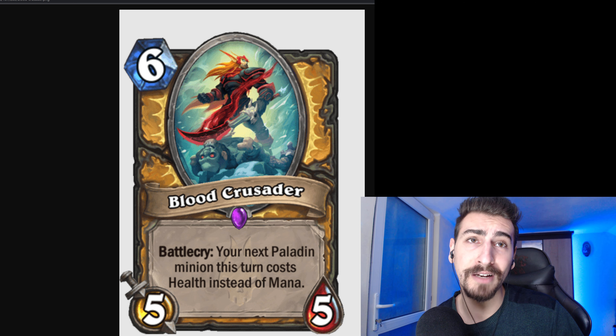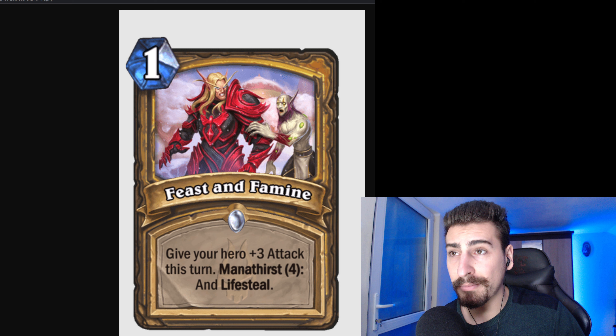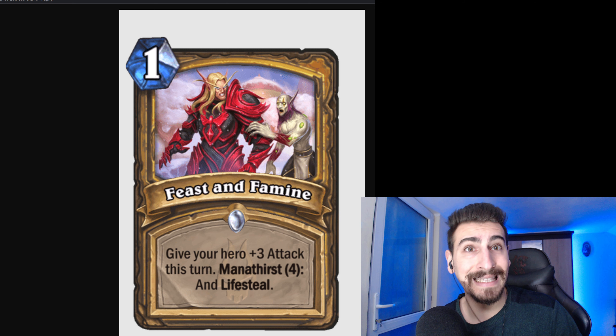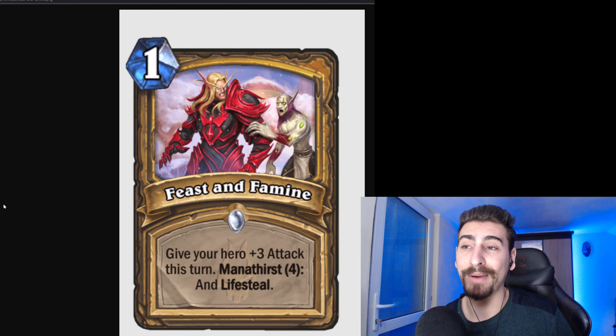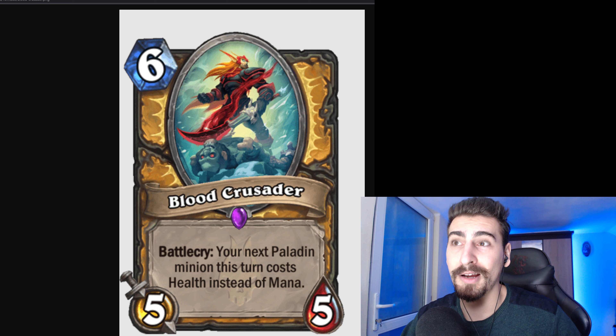Paladin has been quite fun lately, so let's keep that going. Another Paladin spell: 1 mana, give your hero plus 3 attack this turn. Mana Thirst 4 and Lifesteal. For people that don't know, Mana Thirst means you need to have at least 4 mana when you play this 1-mana spell to activate the Mana Thirst effect. It could be Mana Thirst 2, Mana Thirst 5, Mana Thirst 10, whatever. Pretty good when you want to heal up, because Paladin is very thirsty after all of that drain.